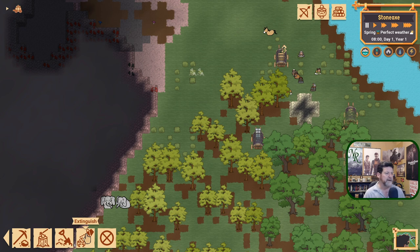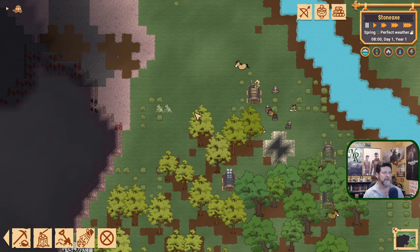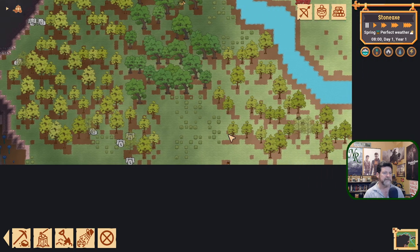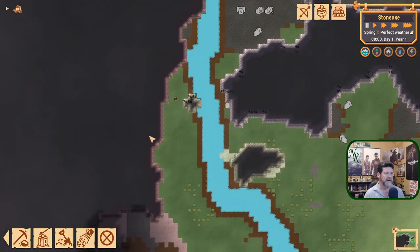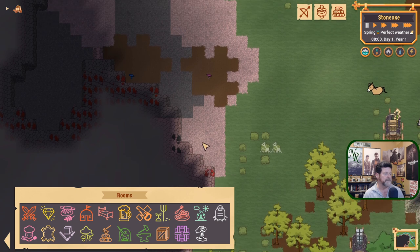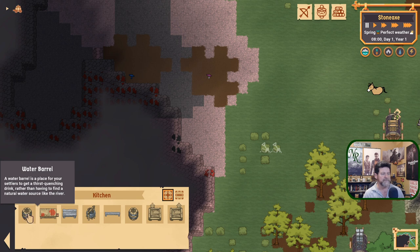Dwarves take a drink and want something to eat at least morning and evening. If you're on a map where you're far from water, it becomes a long walk twice a day. One of the first things I do — a tip for you — is set up the kitchen. The kitchen has a water barrel in it. Rooms work by setting up a space and building furniture pieces into them.